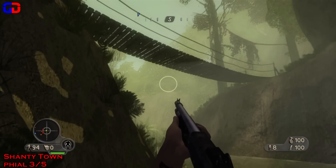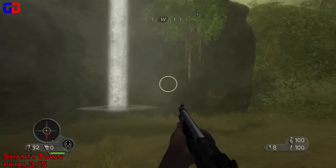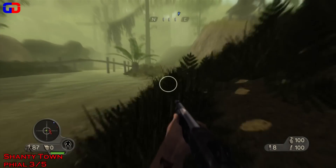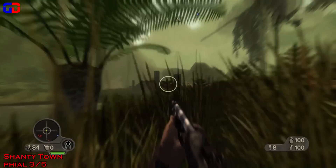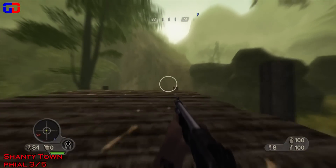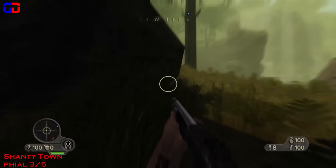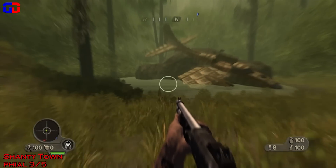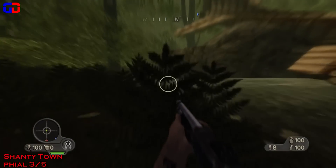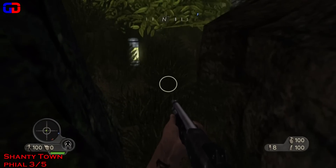Shortly after you get the second vial, you'll have to go into this area where the waterfall is. There'll be a lot of chaos going on here. Try to make your way to the far left of the map — it's a big open area, just continue to work your way to the leftmost side until you see this arch area. There's a plane, and behind this plane is your three of five.